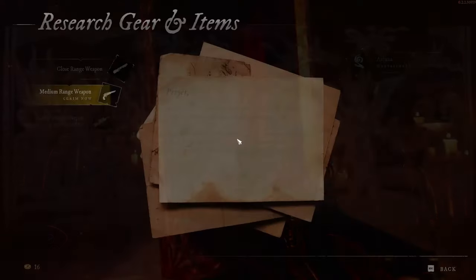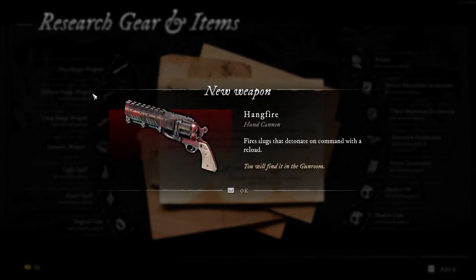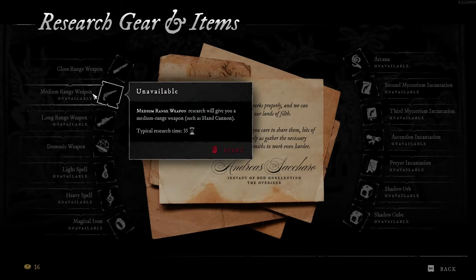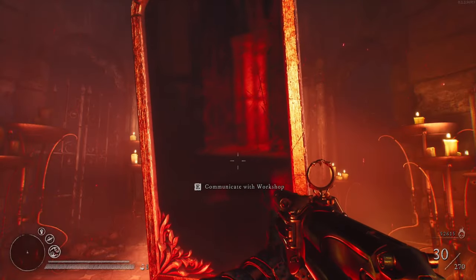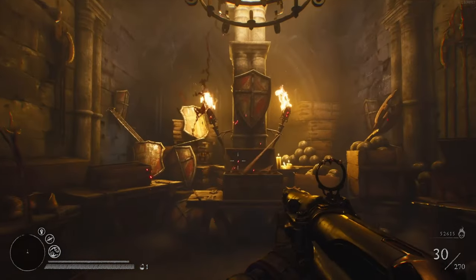We've got a new gun that's going to be coming into play — Hang Fire, another hand cannon. Fire slugs that detonate on command with a reload. Wow, that sounds cool. You know what I'd also love? A third weapon slot beyond the demonic weapon — just another slot for normal guns, because we've got so many good options now.